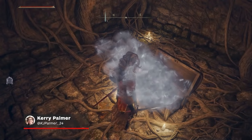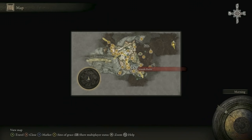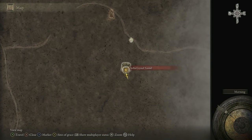So, you opened a chest and got sent halfway across the map. We've all been there! If you're lucky enough to have no idea what I'm talking about, some trap chests can teleport you to random places, disabling your fast travel ability until you can find a Site of Grace to rest at.